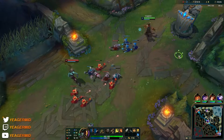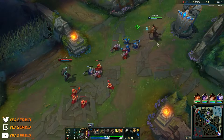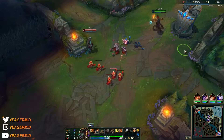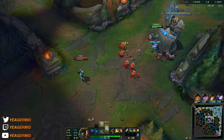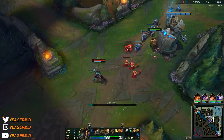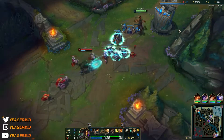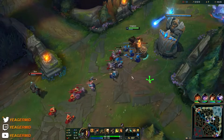Try to save your Q — you also have biscuits to sustain. Your Q procs your passive: every once in a while you get that empowered attack. You can see when your sword is ignited — that's when it's ready to go. It's going to apply some extra true damage on the enemy champion and also gives you a burst of bonus movement speed. This resets every single time you proc a barrel.